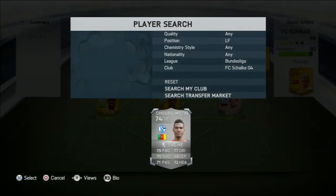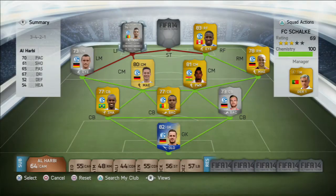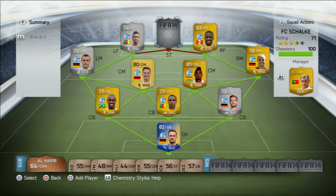For left forward, we have another recently transferred player standing at 6'3 and having 4-star skill moves and 4-star weak foot. It is Erick Maxim Choupo-Moting, who is an excellent player with great shooting, good dribbling, and excellent heading for a silver. However, I prefer his main striker card which I would highly recommend you picking up.